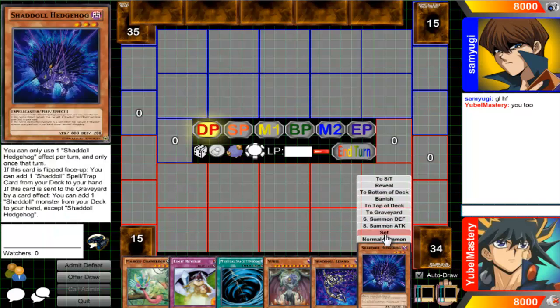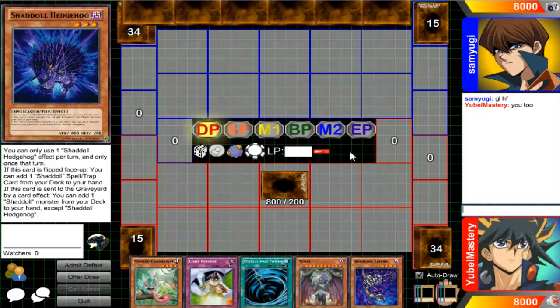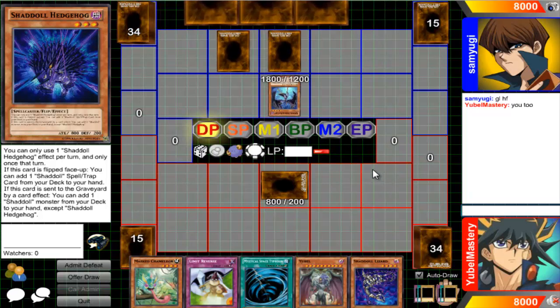Kind of meh, but thank god we're using Shadal so at least I can fuse with it. I'm going to set the Hedgehog, then Hedgehog will be flipped up. I'll search for the Shadal Fusion — I can fuse Ybel with the Lizard — and then Ybel will be out of my hand. Set the Limit Reverse, which is good because drawing Ybel is the worst. Never ever draw Ybel.